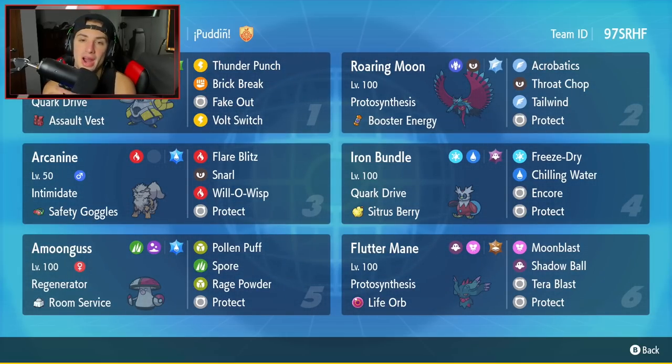The final Pokemon on today's team is going to be our heavy special attacker — the one and only Fluttermane. Protosynthesis, Life Orb as an item, Moonblast, Shadow Ball, and Tera Blast, which actually changes to Ground — it's a Ground Tera Fluttermane — and then Protect as its last move. If you want to rent this team, the rental code is at the top right-hand corner. Let's hop on that ranked double ladder and grab some wins.